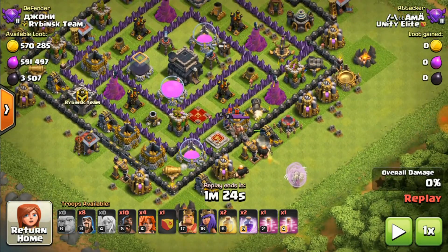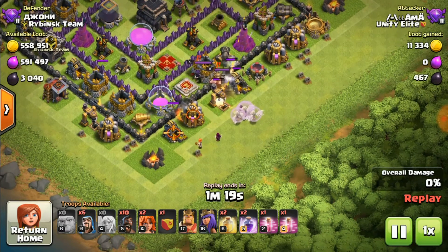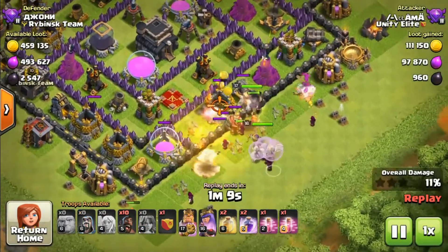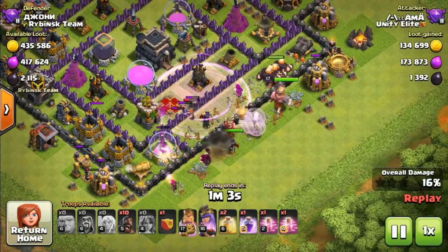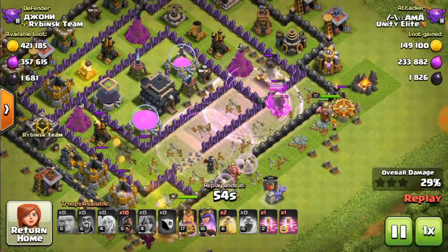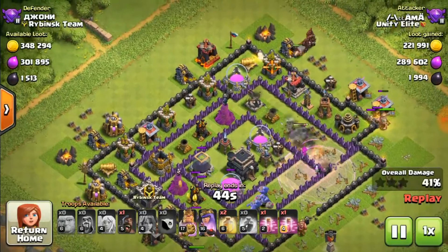Here I go again with the healer and giant tanking. Again valk for taking down the king. King and queen are deployed and I still have the CC left - not using my CC to give it an extra push for the center when needed. Rage on giants. I deployed the bowlers to take down the TH area. Now the hogs coming from the top around the archer tower and cannon area.